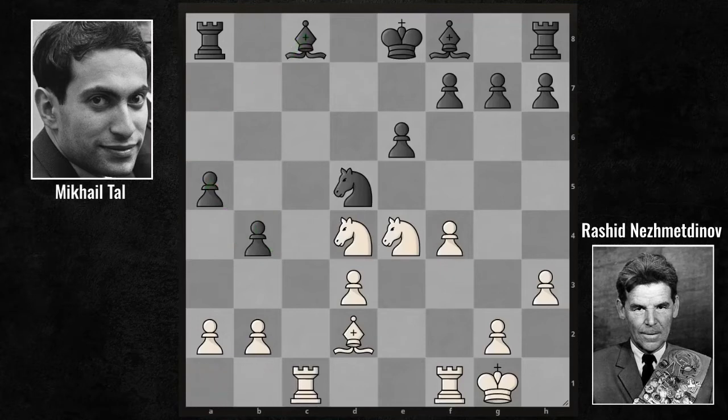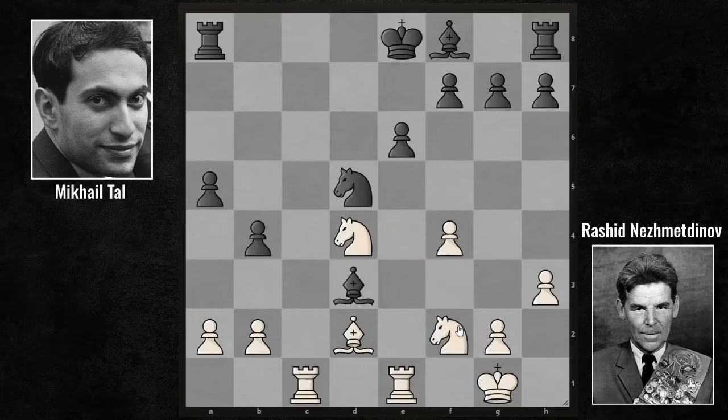Rook AC1. Rooks love open lines. Now with Bishop A6, there's pressure on the weak pawn. What if Nezhmetdinov tried to protect his pawn with Rook F3? Yes, Nezhmetdinov does not bother to protect the pawn. He needs to hurry, especially when the opposing king is in the center. He plays Rook FE1 — he sacrificed the pawn. If this pawn sacrifice was accepted, Knight F2 would come with tempo, then open the E file, putting a lot of pressure on the F5 advance.